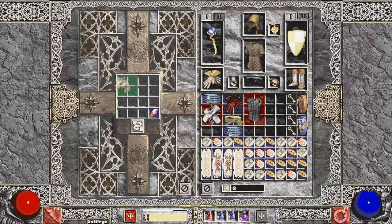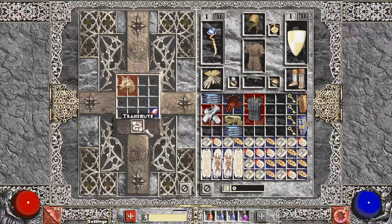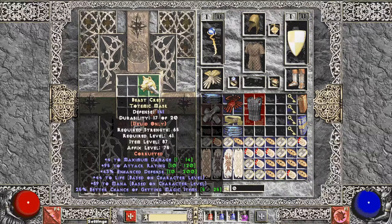String of Ears — actually a good belt for damage reduction. Rolled poison resists, alright. This Jalal's Mane — it's ethereal, which is kind of a fun find, but it'll probably never be used. It bricked anyway. Interesting that it doesn't stay ethereal if it bricks.